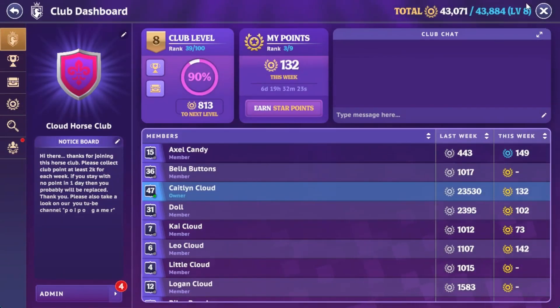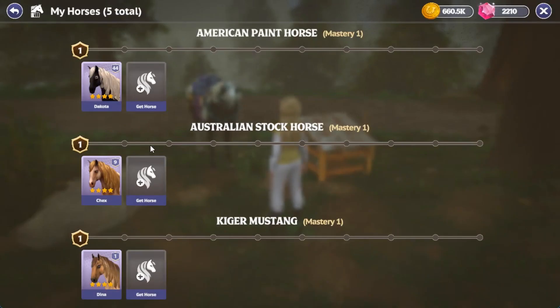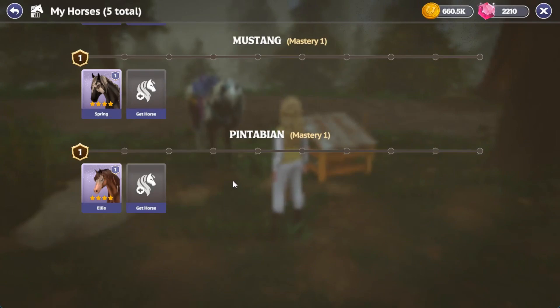We can claim another one actually, because I have several accounts — you can see this is in Cloud, Little Cloud, Little Cloud, and Lugan Cloud. I have five accounts, so I can claim the others. But let's stay here for a while because I just got a new horse.